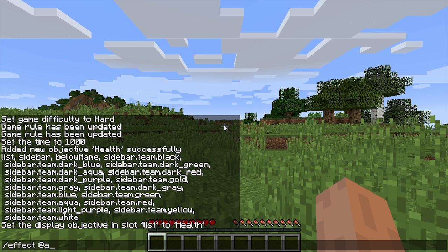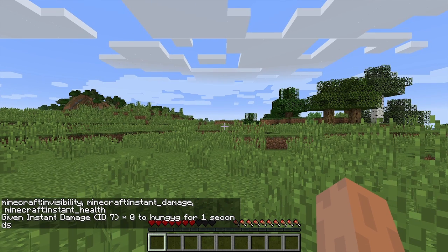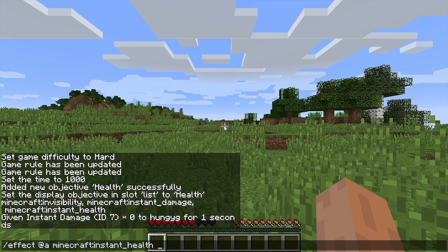You can force it to update with some damage using the following command: /effect add @a minecraft:instant_damage 1. And then don't forget to heal them right back up, especially if you've already disabled the health regen. Type /effect add @a minecraft:instant_health 2.